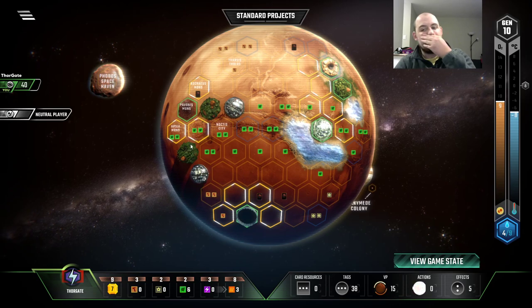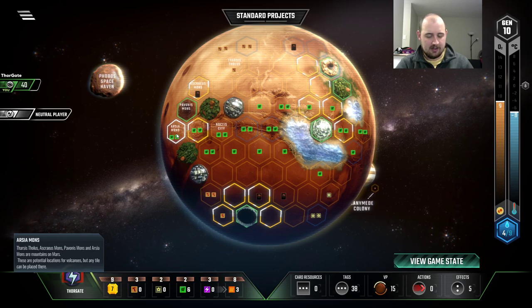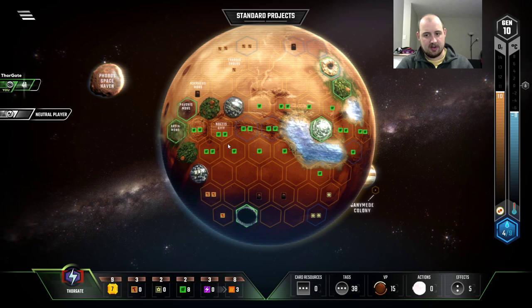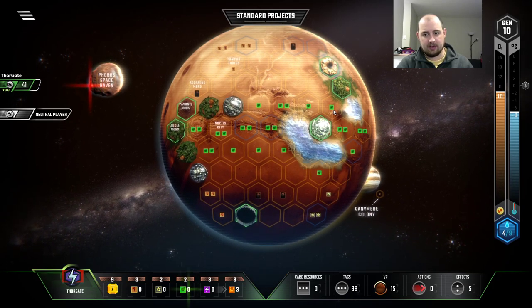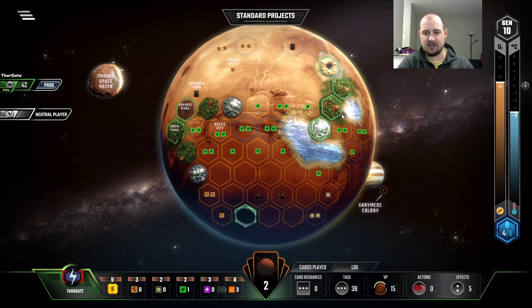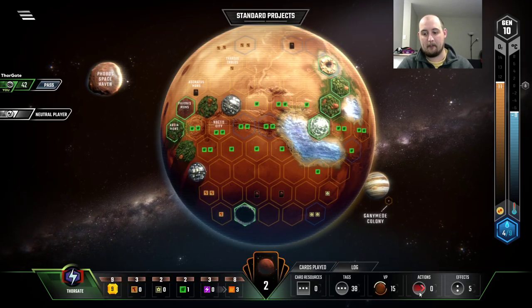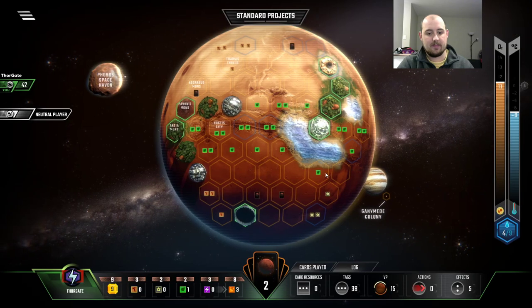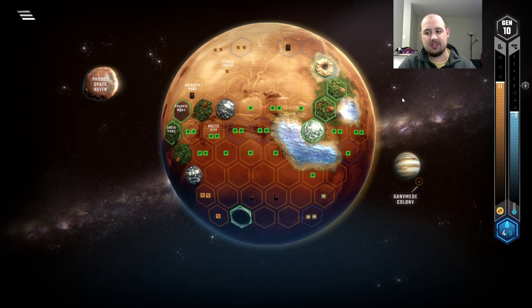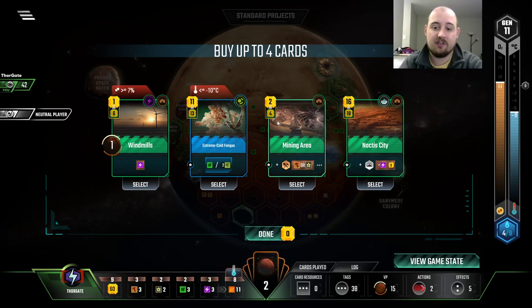I'm kind of wondering if I'm saving this spot for a city too. Let's grab that spot and then we'll build a green right here. This spot here is going to be equivalently good, but getting two plants was enough to get the green right. Look at that oxygen — this is turn 10. And it's not like we're skipping out on terraforming the planet, or skipping out on greeneries and cities — we're just getting really high on TR first.